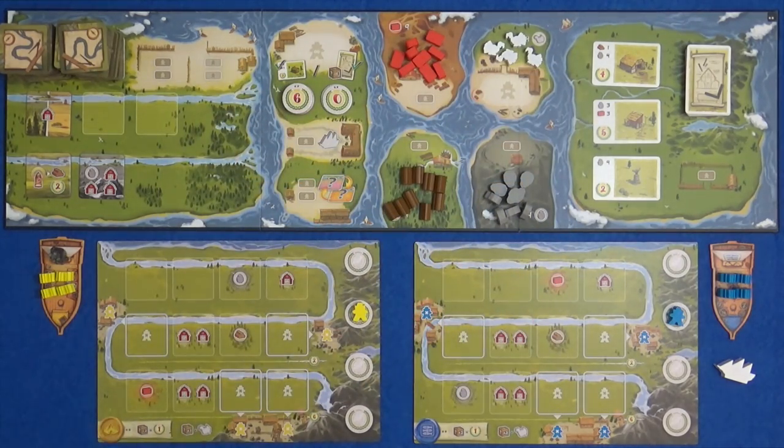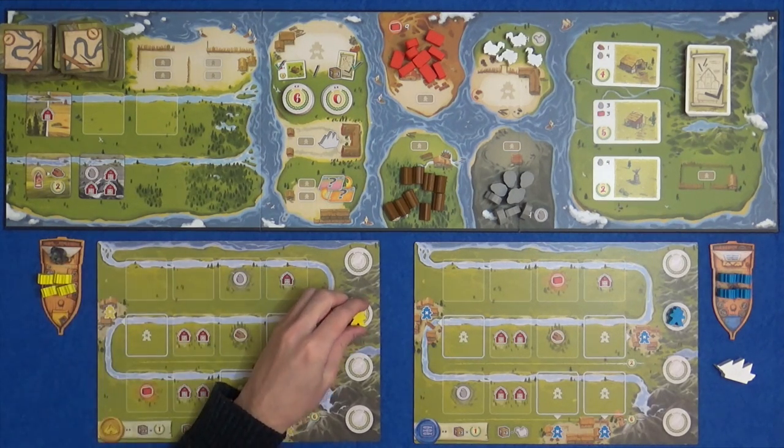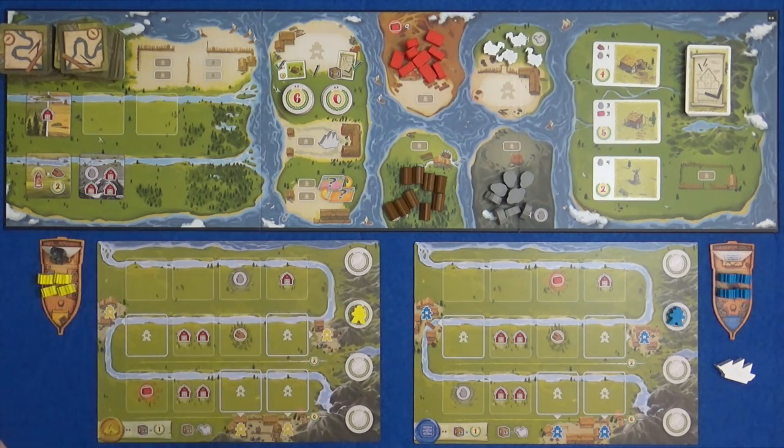Here are our rivers and I'm playing a two-player game today against Little Glass Marty. We each start the game with four workers, an empty river board, and one worker stranded here.